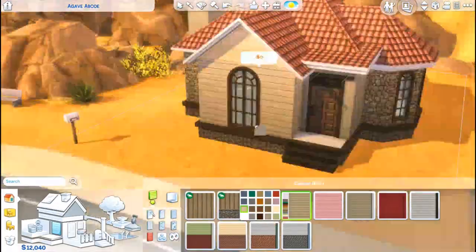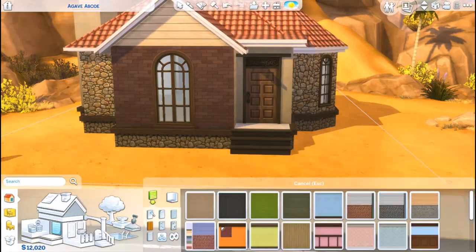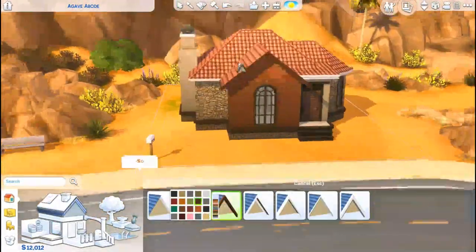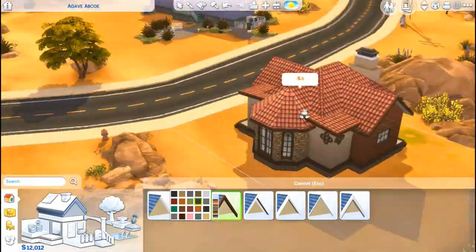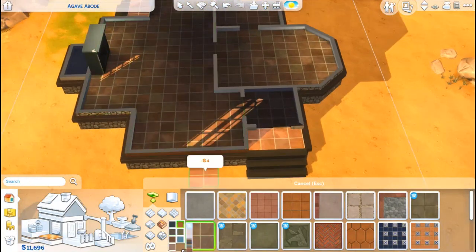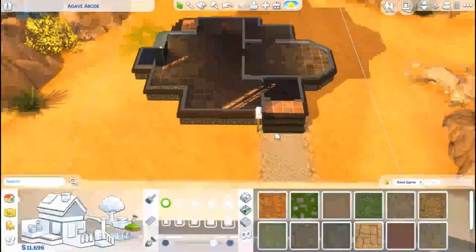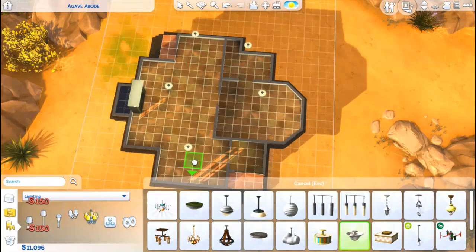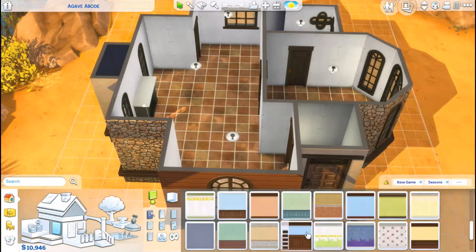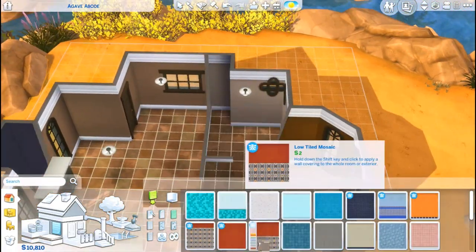For all of these builds in Oasis Springs I'll only be using three packs — the same three packs for all five builds. I'm using the base game and the free holiday pack, which I count as part of base game since anyone can download it for free from the gallery by logging into Origin. Then I'm using the Seasons expansion pack, the Jungle Adventures game pack, and the Laundry Day stuff pack.